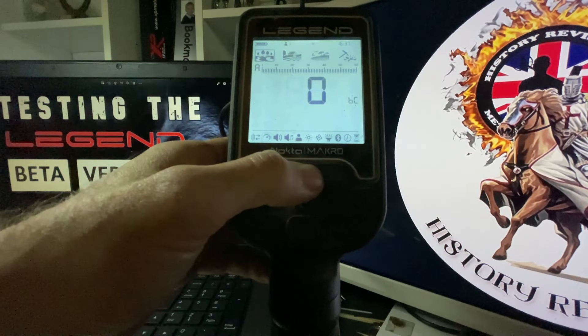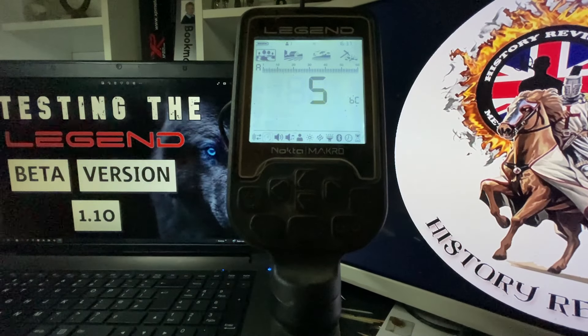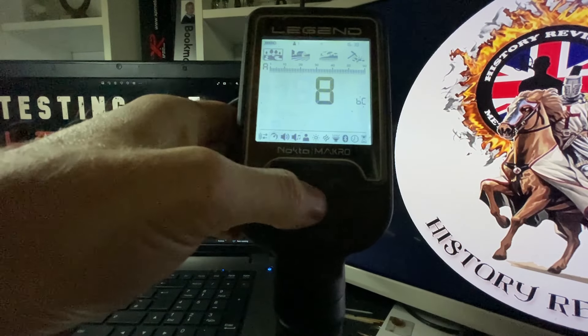Bottle cap zero is off. What it's doing is it's kind of increasing the sensitivity to iron. So your brand new bottle caps — it's still going to ring up a tone, you're going to have to dig it. But with the older bottle caps with rust on, you will be able to turn that into a signal that you won't dig. That goes up to eight.